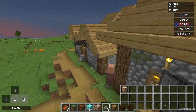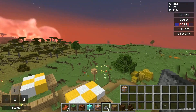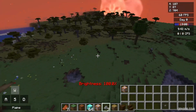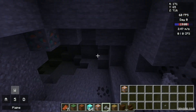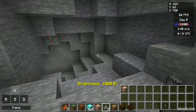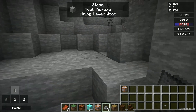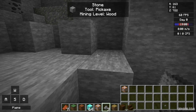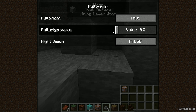Also, if you want to activate or deactivate fullbright, press the G button. Brightness at 100 is normal — as you can see, I can't see anything here. Press the button and boom: brightness goes up to 1000 percent.